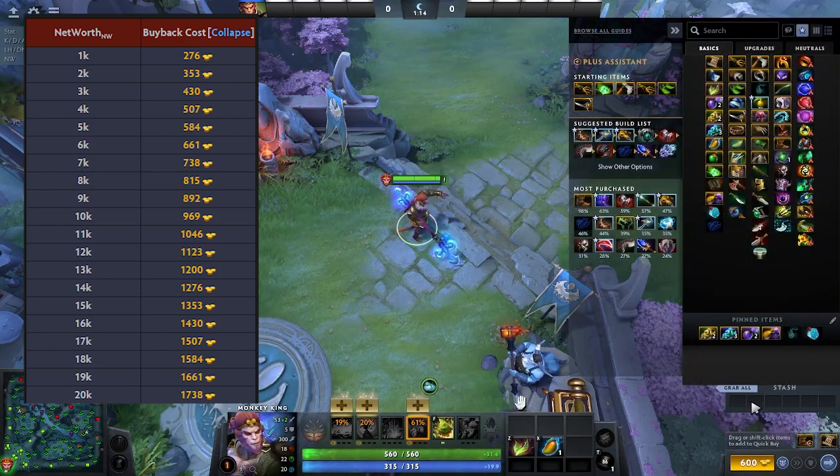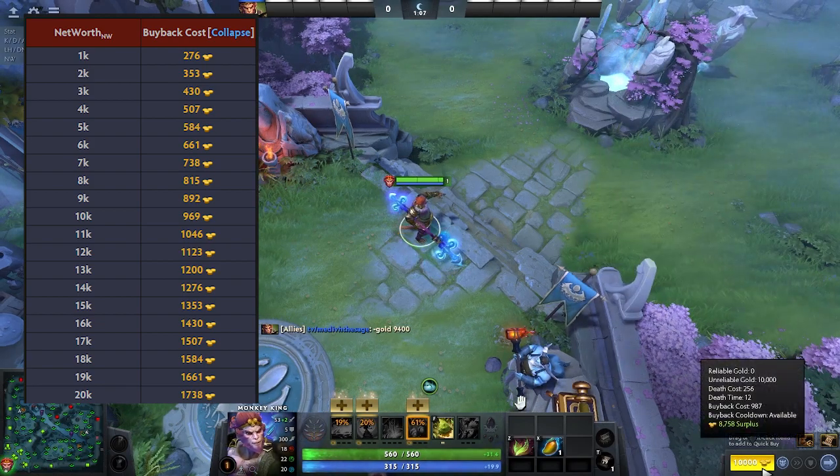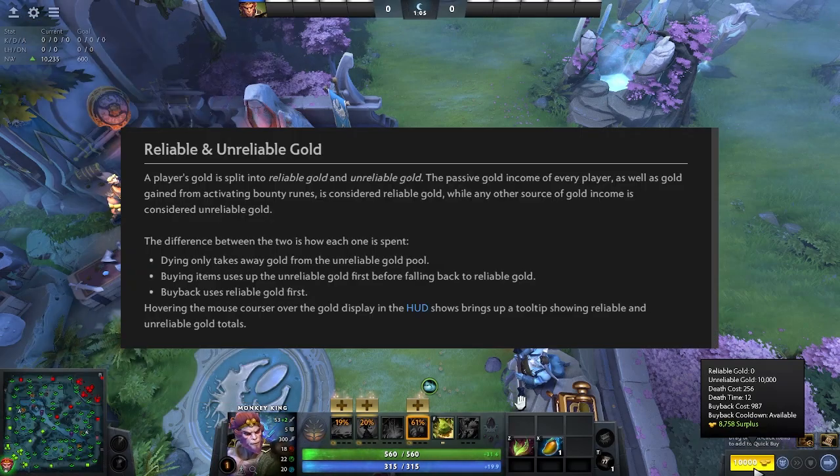Here are some examples of buyback costs with certain net worths. There is also reliable and unreliable gold, but considering how you currently get gold, it is not that relevant. I'll leave some text here that explains it if you are curious.